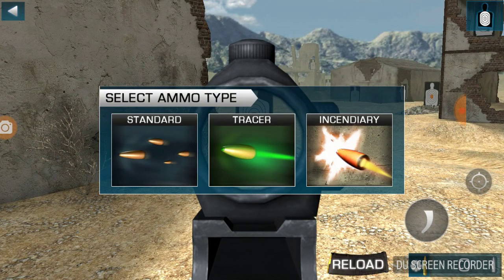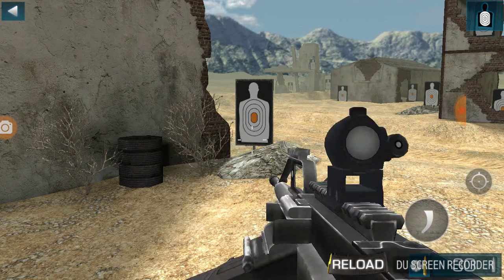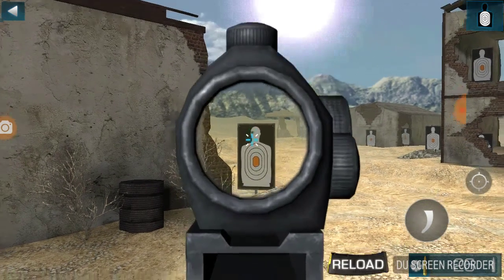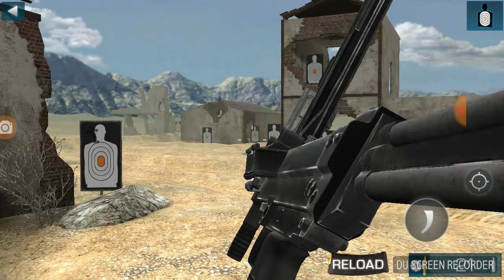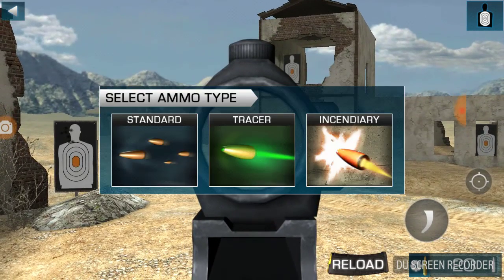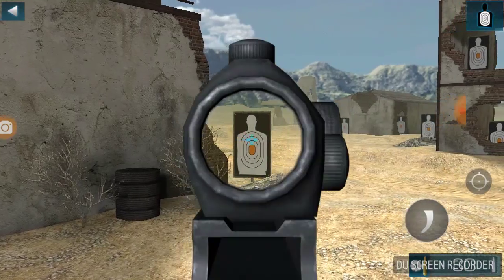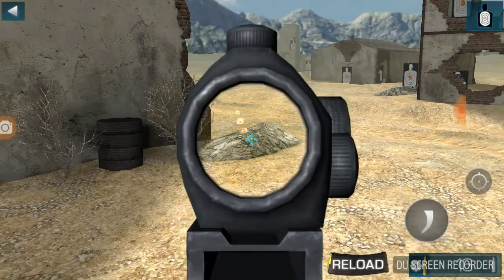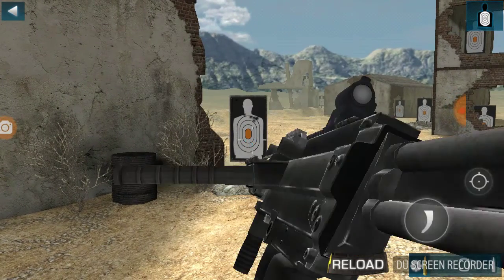Wait, what is this — select ammo type, standard... what does standard mean? Let me change the mode. What does this mean — tracker or tracer? It's probably the same, like explosive bullets. Yeah, it's probably like explosive bullets — looks like mini fire explosive bullets.